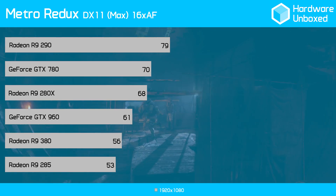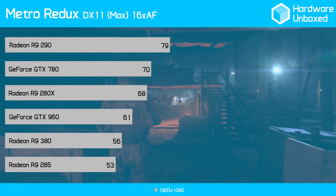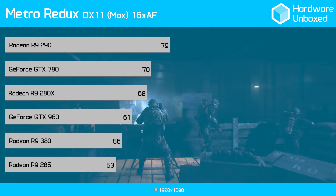Finally, in Metro Redux, the 380 gave us 45 frames per second — the exact same as the R9 285 and 6 frames slower than the GTX 960. The R9 380 performed much as expected with its only slightly improved hardware. On average, it was just 6% faster than its predecessor, the R9 285.